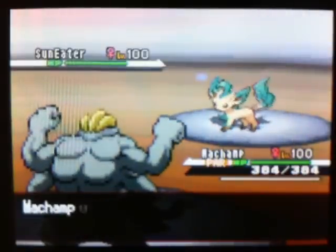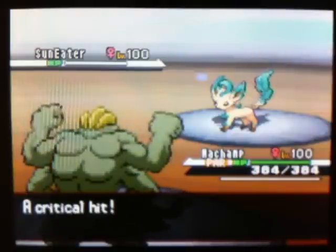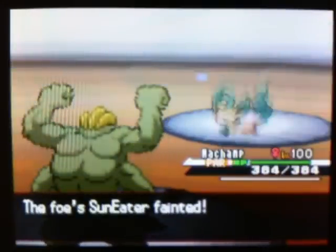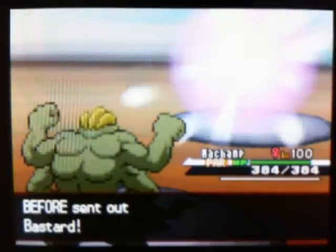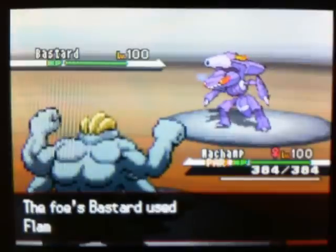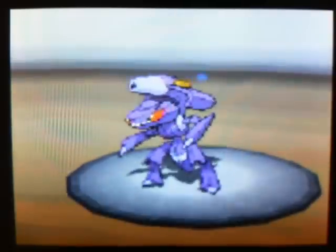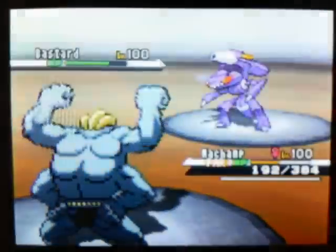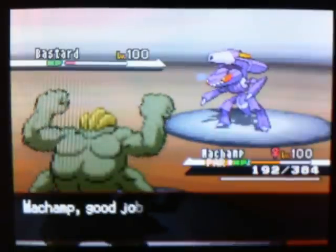I go for Dynamic Punch instead of Stone Edge, and here's where I got lucky — I get a crit and it takes out this sun eater, which is a Leafeon. This is just great. Leafeon actually has great defense, I think 110 base defense, but not even he can take a crit Dynamic Punch from Machamp. Now here comes bastard again, trying to abuse the sun by using Flamethrower — I guess he's Choice Scarfed because all he'll use is Flamethrower. I go for Dynamic Punch. Machamp took the Flamethrower like a boss and he goes into the red zone and gets confused hax.